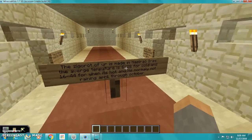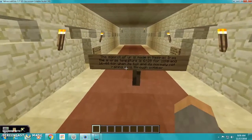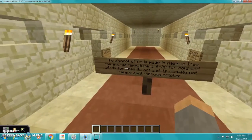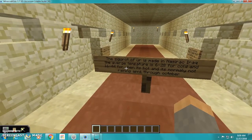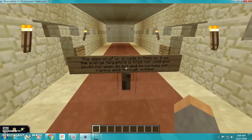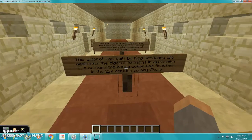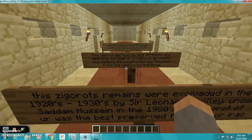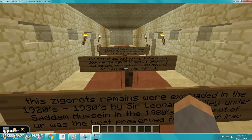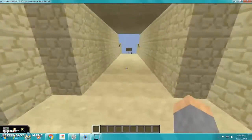The Ziggurat of Ur is located in Nasiriyah, Iraq. The average temperature is 6 through 28 degrees in cold months, and 16 through 44 degrees when it is hot. It is normally not raining April through October. The ziggurat was finished in the 21st century BCE by King Ur-Namu.